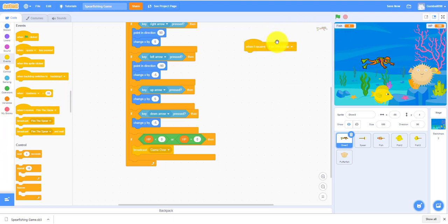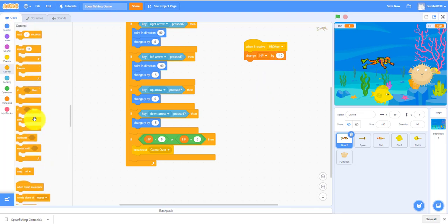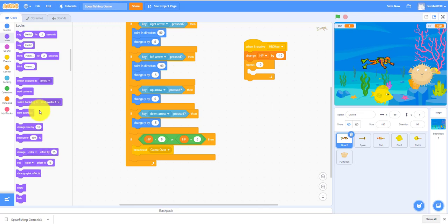When I receive hit diver, change HP by negative 10. Repeat 10 times, change color effect by 25. Then clear graphic effects at the end so the diver changes back to normal color.